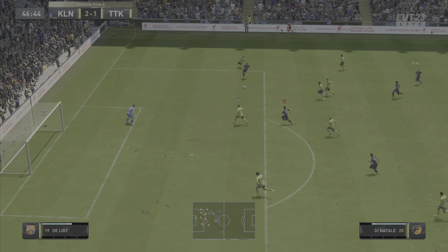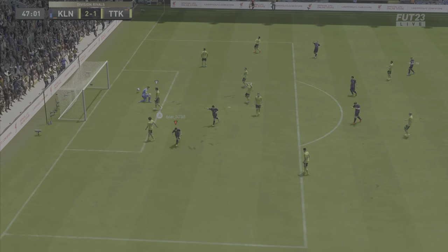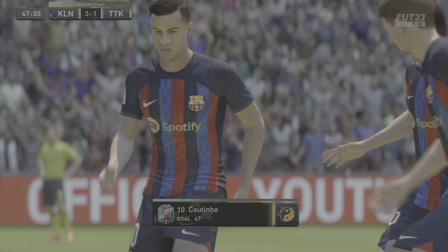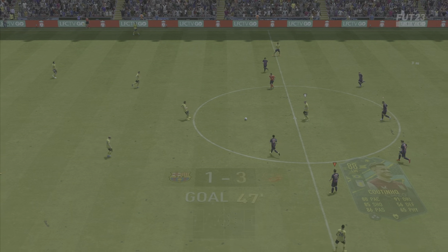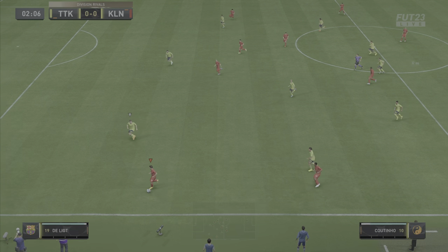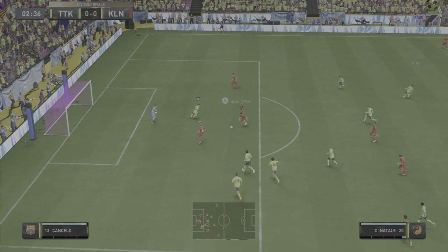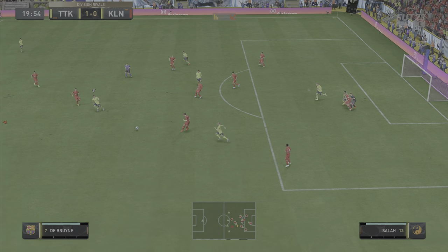Great goal from Felipe Coutinho — good running, good speed just to get into the box in the first place. Here again he just steps on the gas, gets into the box, takes a touch and places it into the top corner. Great finish, fantastic goal — good awareness from him to know the space is there in the box. This pass is absolutely ridiculous — outside of the boot across the pitch — Salah knocks it down for Di Natale who unfortunately takes a slightly heavy touch and they lose possession.